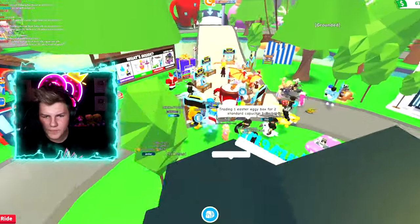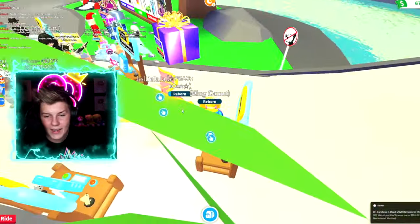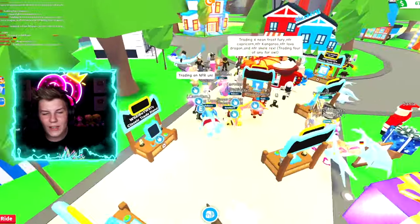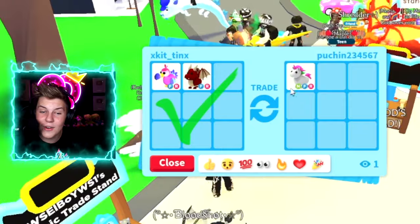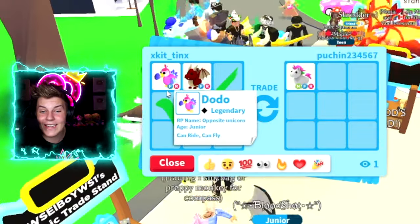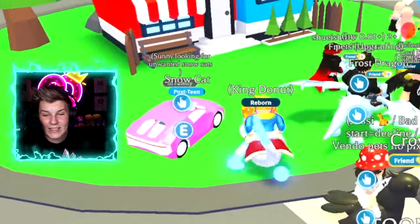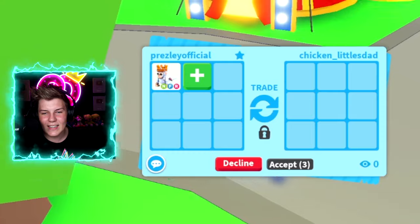Let's do some more trading and check our trade stand for offers. That person — is that a mega neon? No, just a normal neon ancient dragon. Let's spectate — this person is trading a neon fly ride unicorn for a fly ride total and a fly ride normal dragon, that's actually crazy. Looks like someone did trade us at our stand.